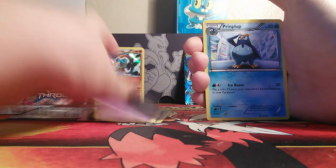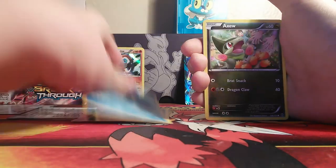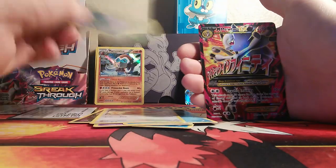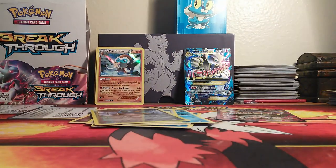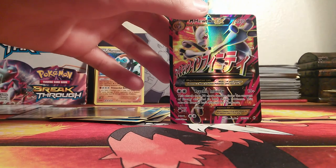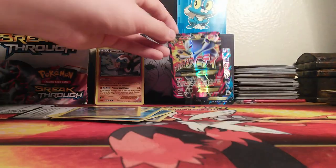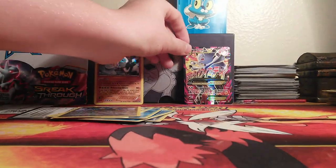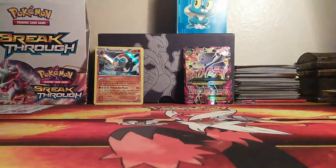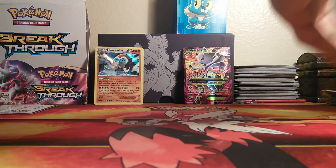Reverse Ticket, Curlia, Primpluff, Remoraid, Axu, Woobat, Goldeen, Teddiursa, Reverse Bronzor — and then what did I tell you? Two Mega Full Arts! And they're both the Mewtwos! As you guys saw when I was putting the card down, the shake is real. Oh my God. What if we pull an EX or break out of every single part? Holy moly!